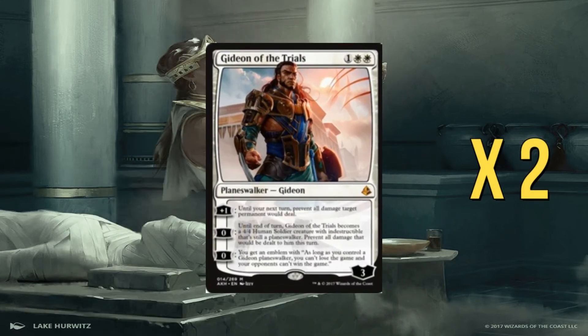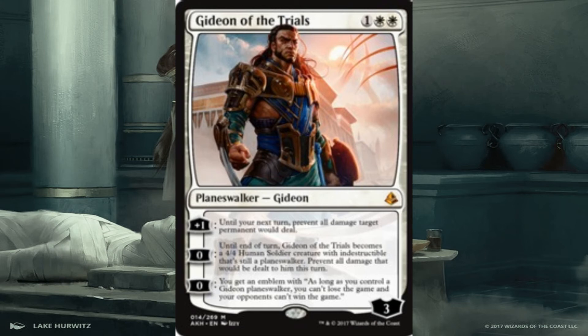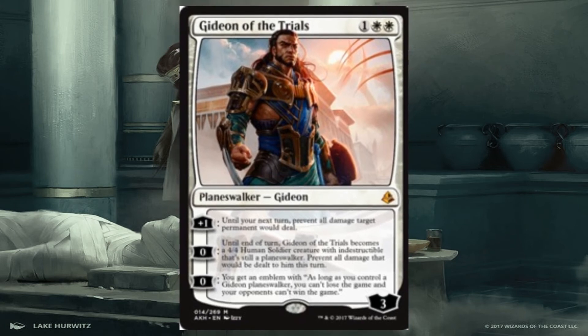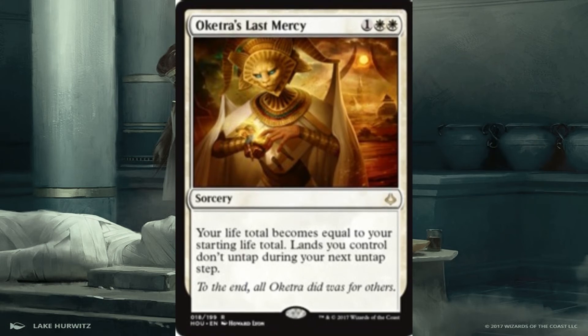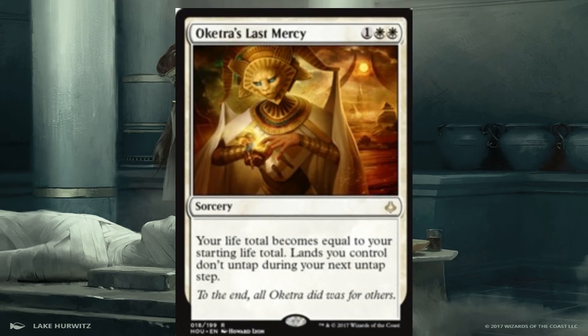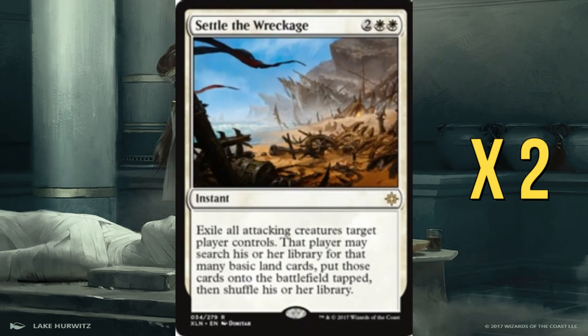We have two Gideon of the Trials — if your opponent is going aggro-heavy you can bring in Gideon to create a stalemate where they have to focus on removing him. We then have a single copy of Oketra's Last Mercy, which can put ourselves back up to 20 life so our opponent has to work twice as hard. We have two Settle the Wreckage — I'm currently playing with it in my Modern token deck to some success. It's all about timing it right; yes you're ramping your opponent, but against some controlling matchups it's useful.